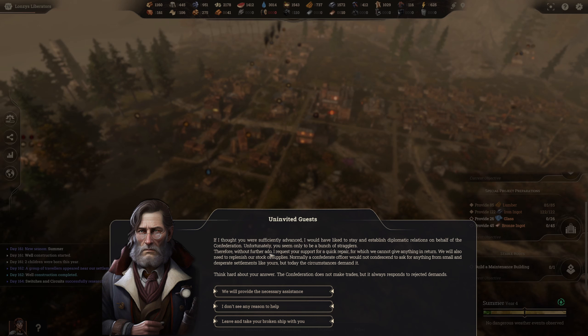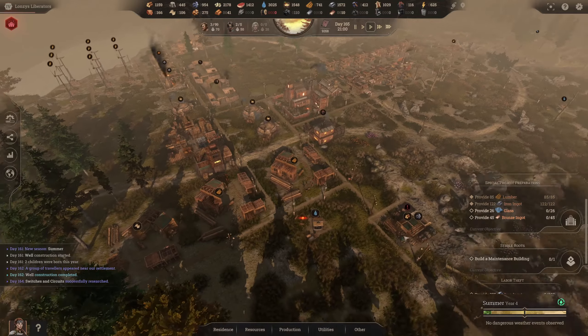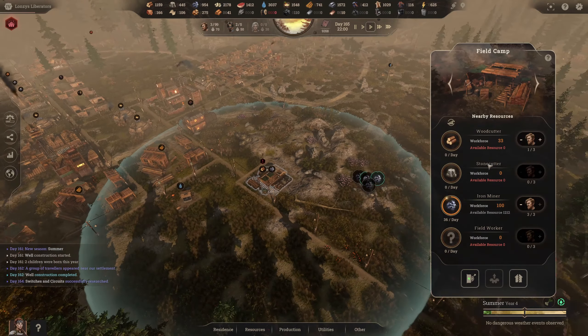We seem to only be a bunch of stragglers, so without further ado I request your support for a quick repair. We will provide the necessary assistance — painful but sensible choice. The labor theft option gives minus 20. A risky option considering we know very little about them. We have pretty much everything — plenty of iron and tools to give. It's just the food. We'll be short on meals but we've got enough prep, so I'm going to say yes.